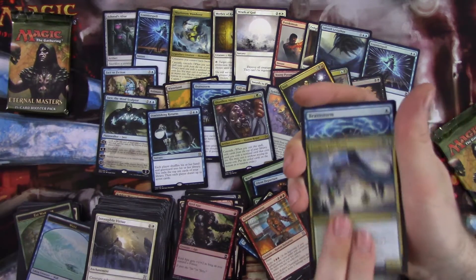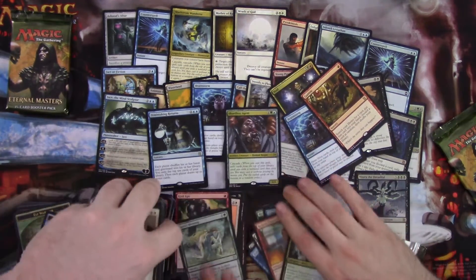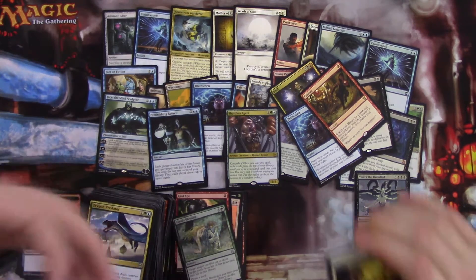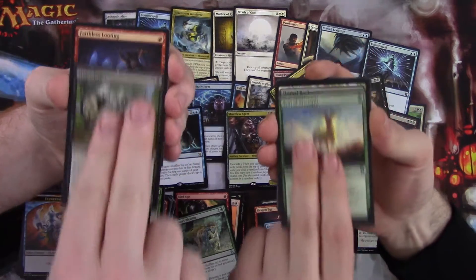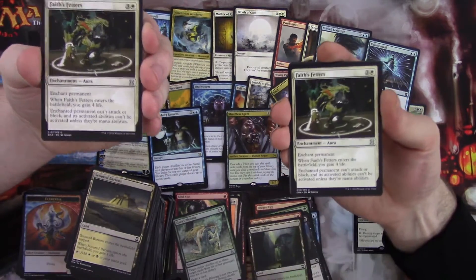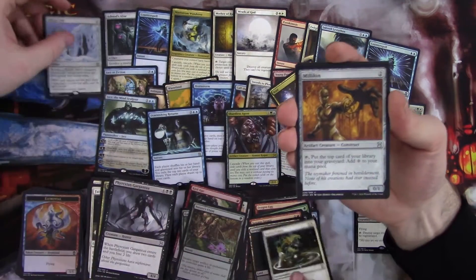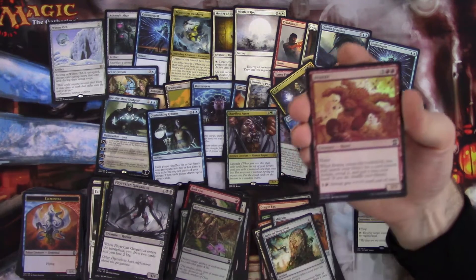Keldon Champion. Trigon Predator. Brainstorm — that's a good card. Gamble — that's funny. And Gaia's Blessing. Last two packs — can we get one more mythic? Dragon Egg. Face Feathers. Extract from Darkness. Phyrexian Gargantua. My rare — Winter Orb, not bad. Foil Nature's Claim. Millikin. Relic of Progenitus. The rare is Green Sun's Zenith — nice, that's a good one. And foil Everax.